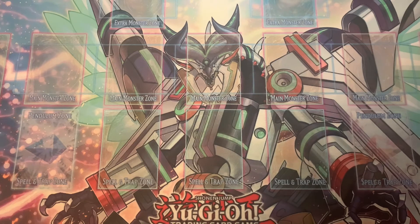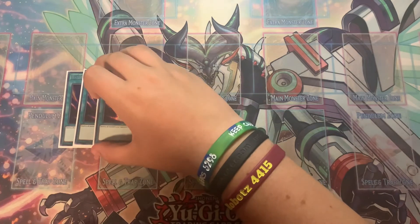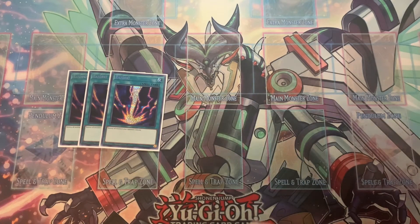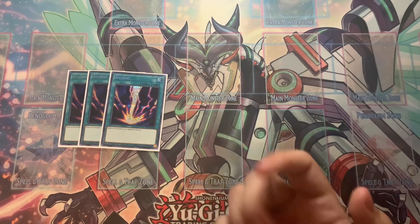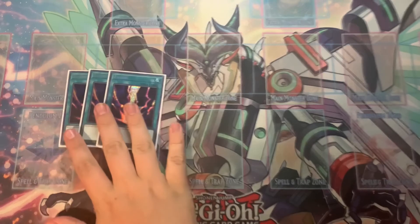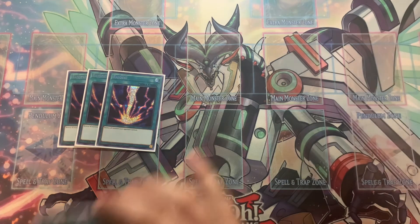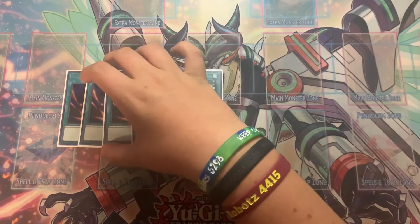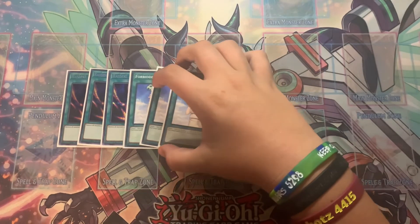Now onto the more generic spells. I think Raigeki is a mandatory three-of in this deck. A lot of people say you can play Lightning Storm over it, but I just like Raigeki. I've seen people play one, but I think it's a mandatory three because of board presence — and when it does go through, it baits negates if necessary, but if your opponent has no negates it just wipes the board. To pair with it, Forbidden Chalice: you can Raigeki, they chain Baronne, you chain Chalice and negate it — it's a one-for-one spell and really good.